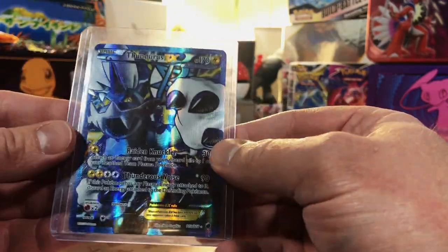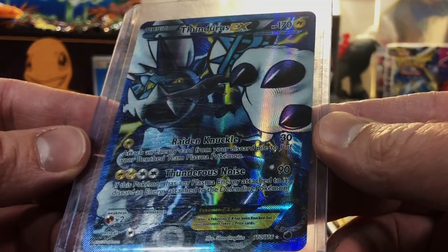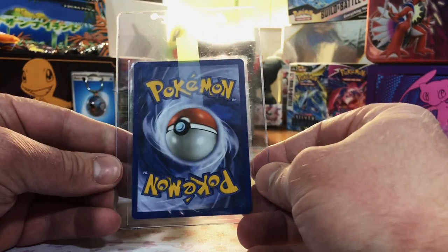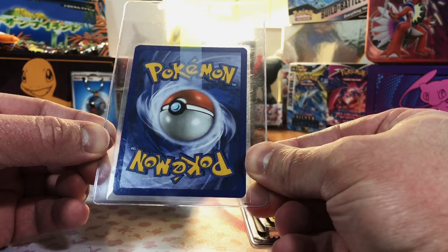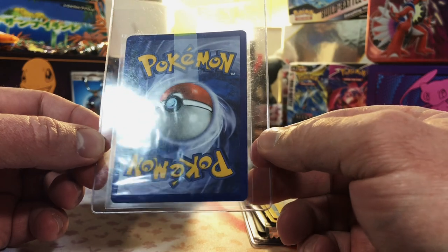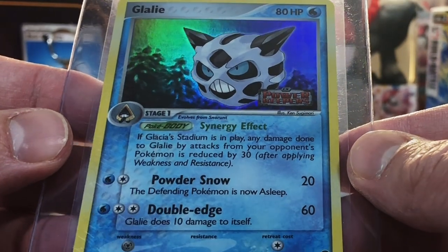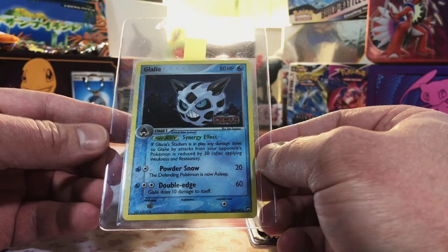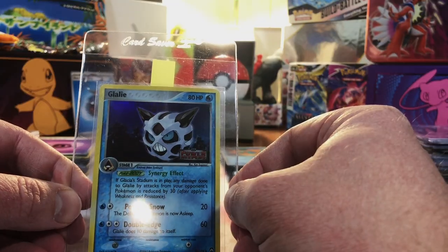Two more cards. A Thundurus EX Full Art from 2013 — I have no idea what set. And the final card of the opening — the $400 box card in the card saver, looking mighty nice: a Glalie Holo from EX Power Keepers. It may just be a Glalie, but EX Power Keepers — wow.